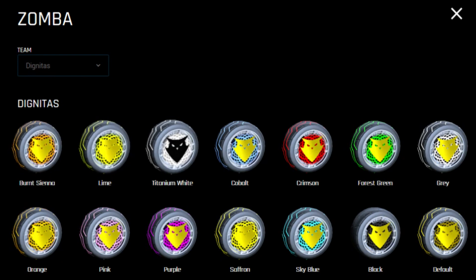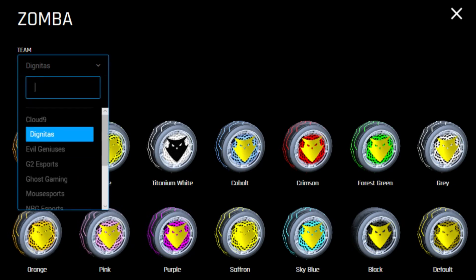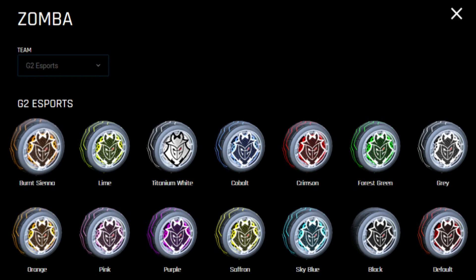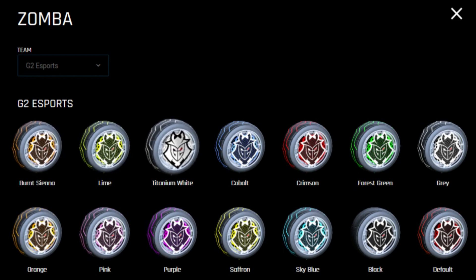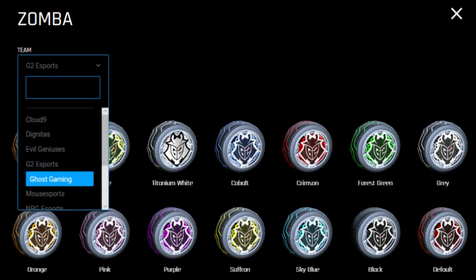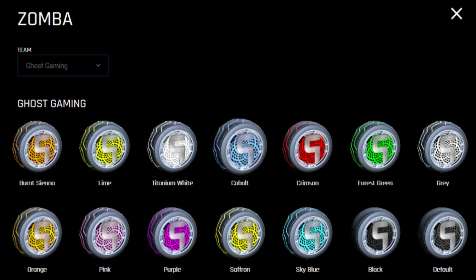This is Team Dignitas. In the bottom right again you have the default ones, but you also have the titanium white ones, which we are currently seeing being sold in the eSports shop with the different types of wheels. We also have Evil Geniuses — theirs is quite nice. The titanium white one looks good, just like the G2 one. I really like the titanium white one, but the default one is a crimson colour for G2, which I like because G2's colours are a dark grey, but then there's also a tiny hint of red in that sort of team logo design.